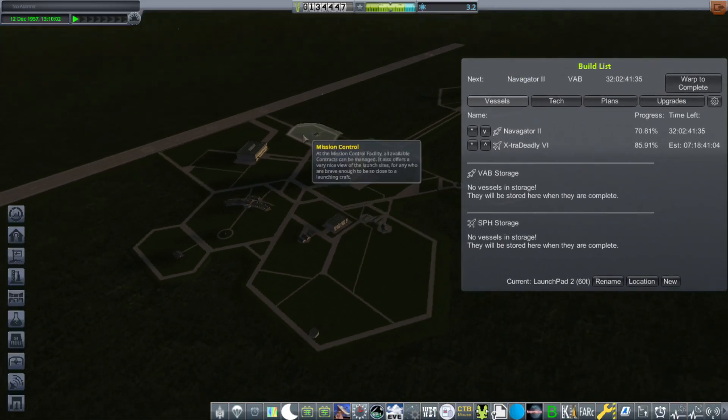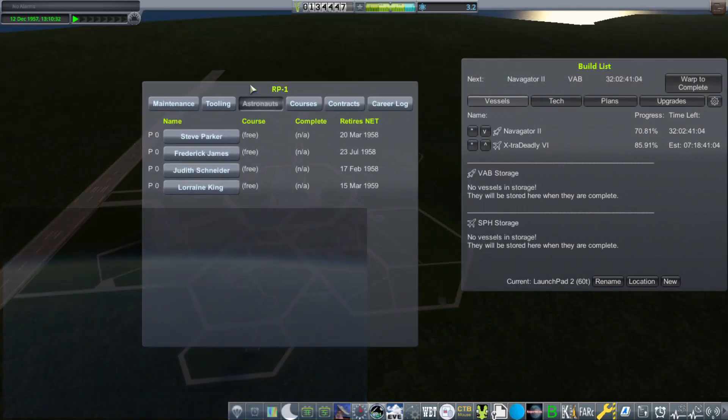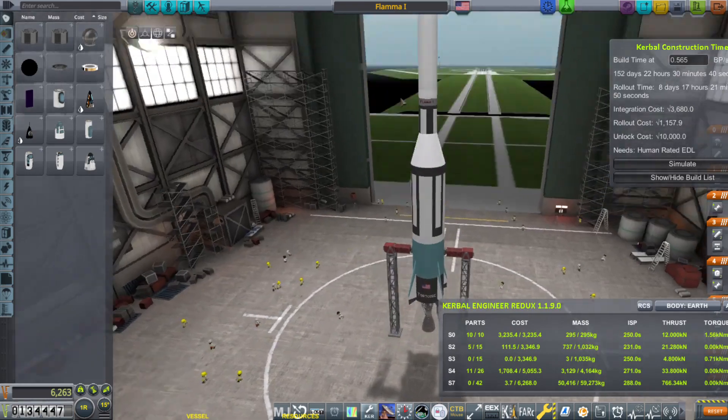Welcome to the sixth episode of the RP-1 series. Last time we ended off with a failure, and this time I'm going to start things off by telling everyone that our astronauts are about to retire, which is kind of a bummer. But first, let's check out the VAB.